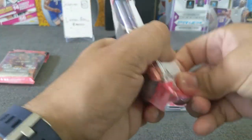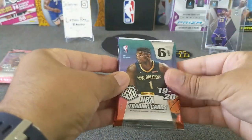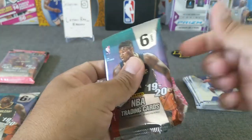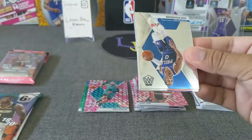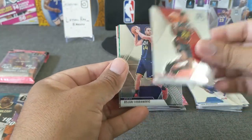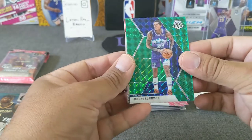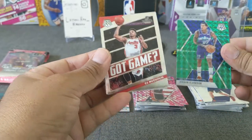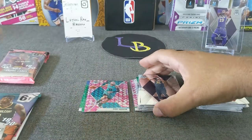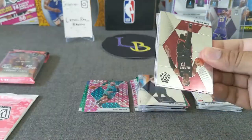Halfway now, let's go with cello pack number 3. I'm gonna try to go through the series every other two or three days, so get your comments in for the giveaway. Josh Richardson, John Collins, got a green coming up — Bojanovich, green of Jordan Clarkson, and a Got Game CJ McCollum, and a Goga rookie. So far we're not cooking.